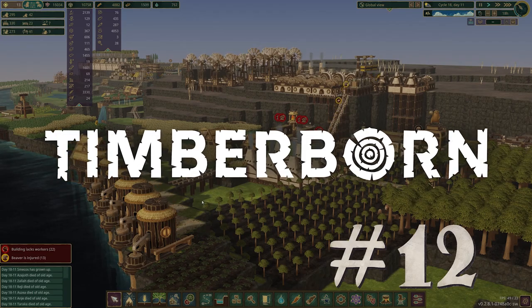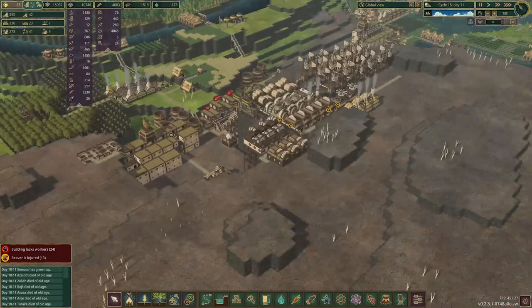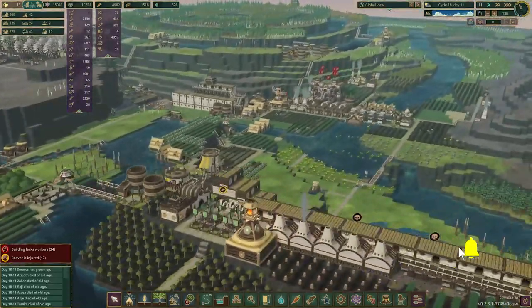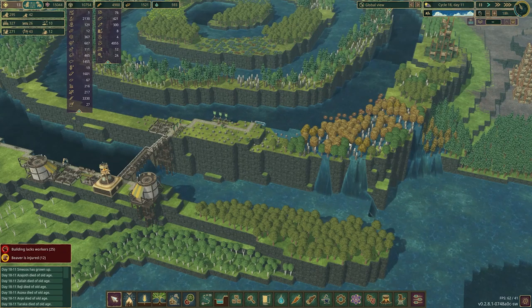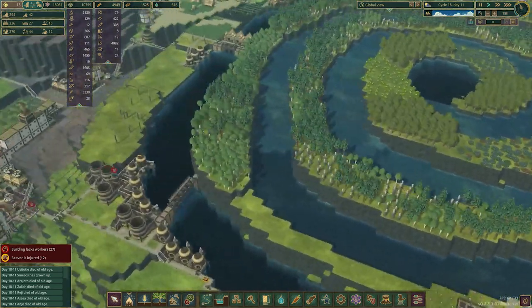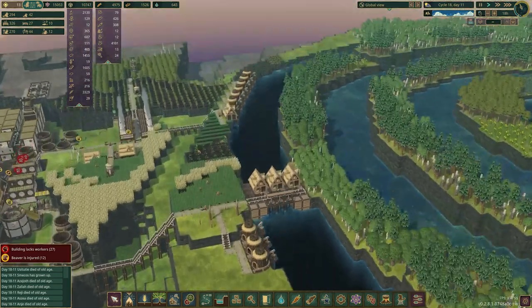Hello, welcome to episode 12 of our Timberborne Update 2 let's play. We have quite a little city going on here — three more or less fully independent districts and the beginnings of a fourth as we work our way across this entire corner of the spiral river, in the hopes of damming it up so we can raise our water level one block in this part of the river. It's a whole lot of work for that.